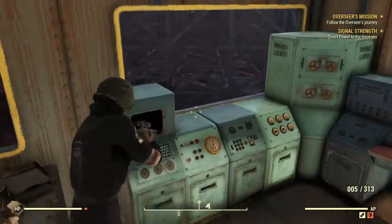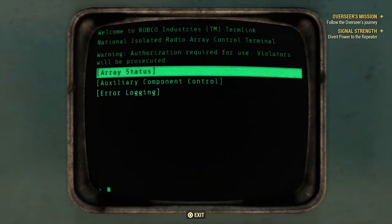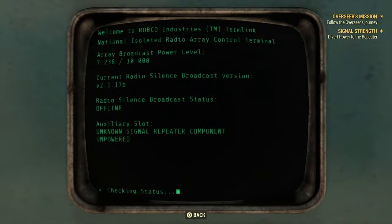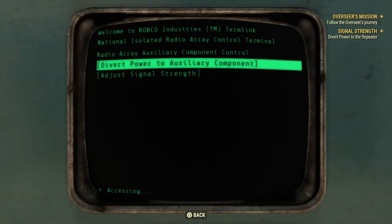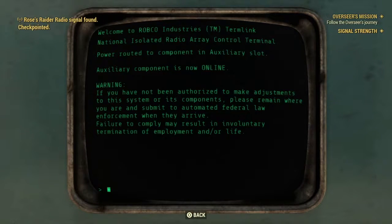Come on. Keep with the program for goodness sake. Array status — checking status. Unknown signal repeater component unpowered, offline. Divert power to auxiliary component. This is an emergency alert — it's the end of the world and we're all done! I love this thing.